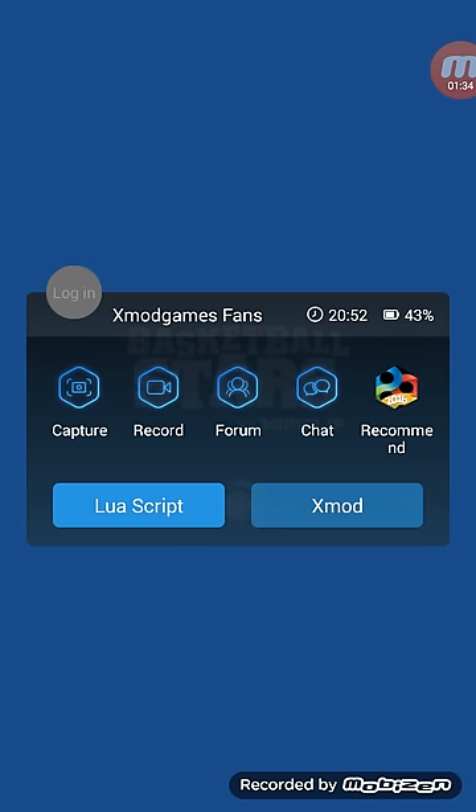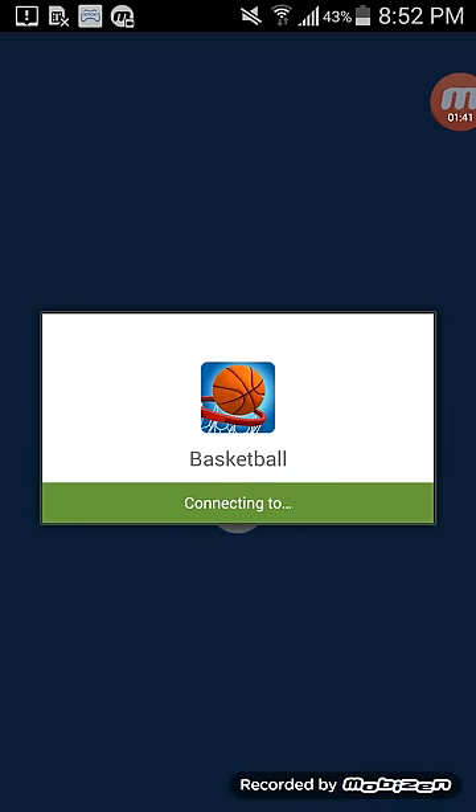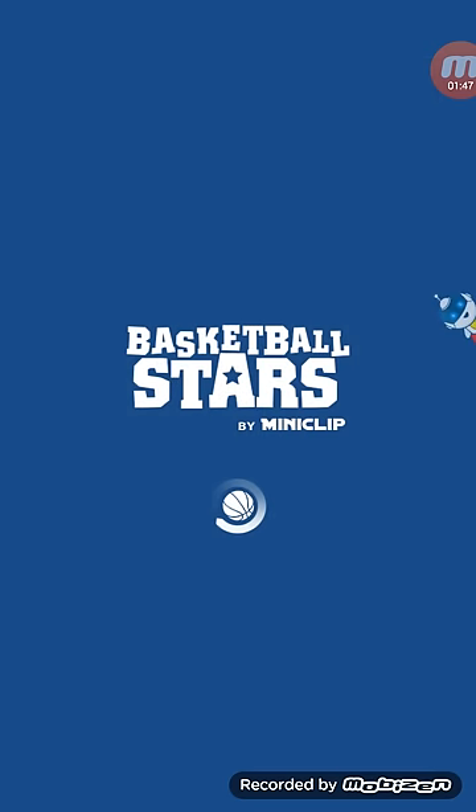Once it's on launch, click on the little icon when the game loads up, then click on X Mod. Make sure you turn this on — do this for every single game just in case. Sometimes it has the toggle there but it didn't work, so make sure you turn it on. Then there's the game mode.